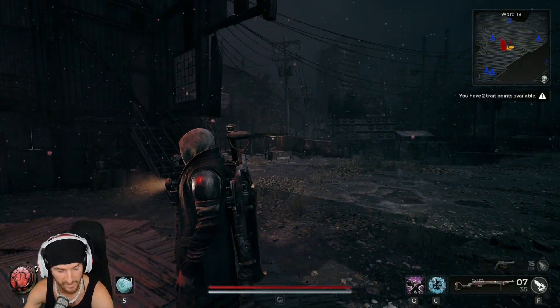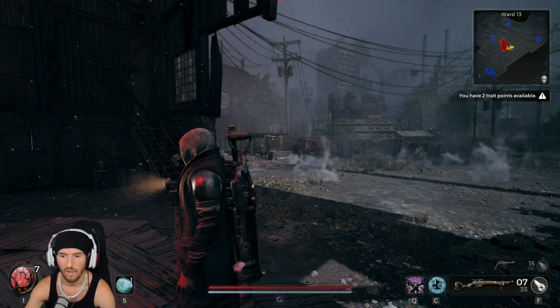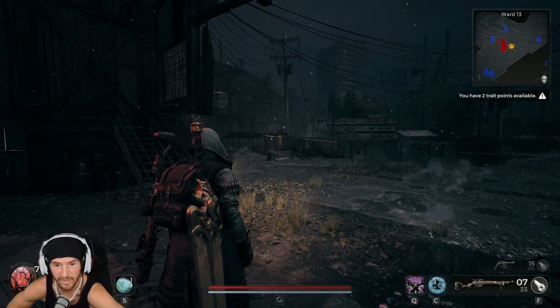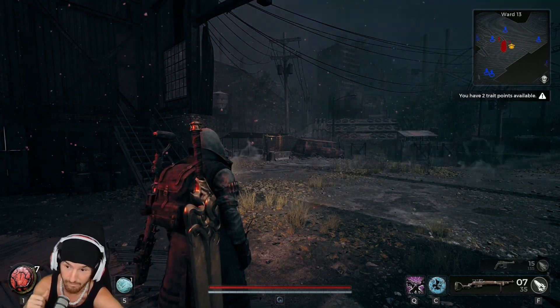So there you go — double barrel shotgun, which I don't think I'll ever use because I just don't like shotguns. And then the dream catcher, which is kind of cool, but it's mainly the reason I got it. Most of you are probably getting it so you can go unlock the invader archetype. So there you go — see you guys in the next one. Bye now.